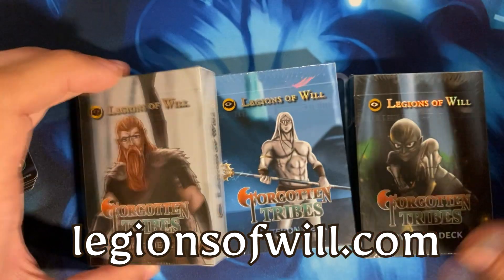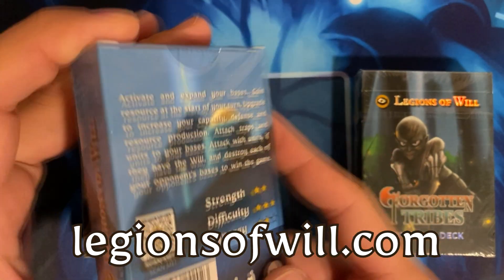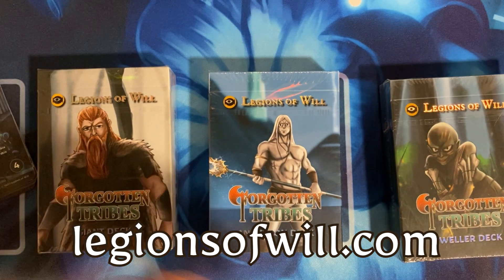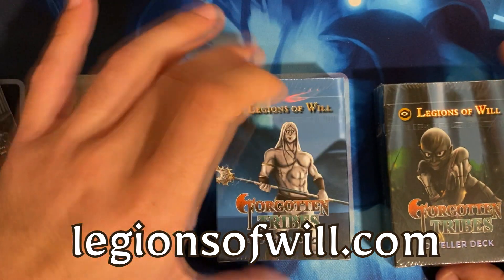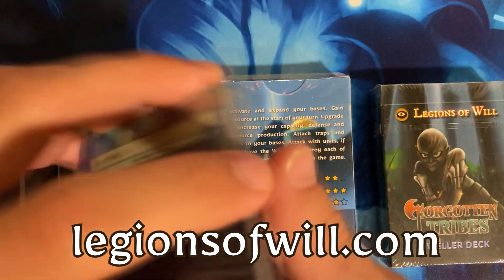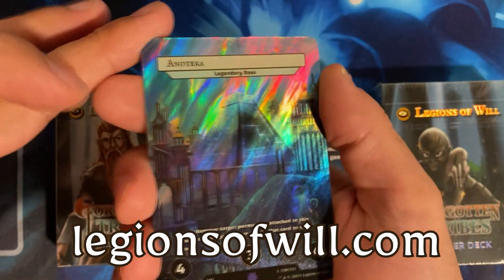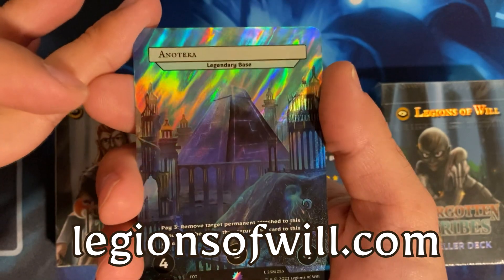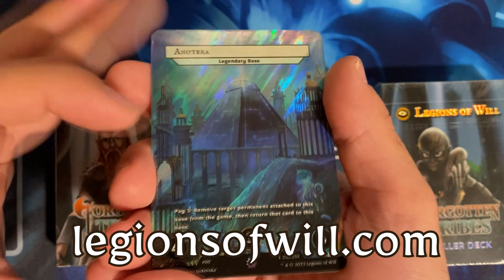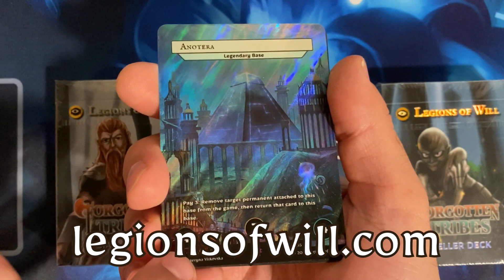Each deck contains 40 cards and three borderless base cards. The game is focused around having three bases, and you want to destroy all three of your opponent's bases to win. Within your bases you can attach permanents — permanents being upgrades, units, and traps. Here is a Seeker Rare alternate art version of what a base looks like; this is one of two legendary bases revealed so far.